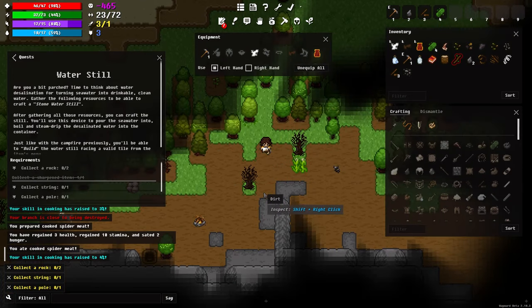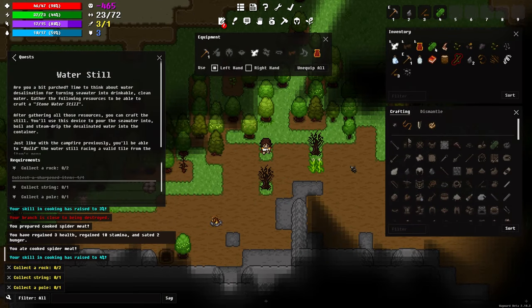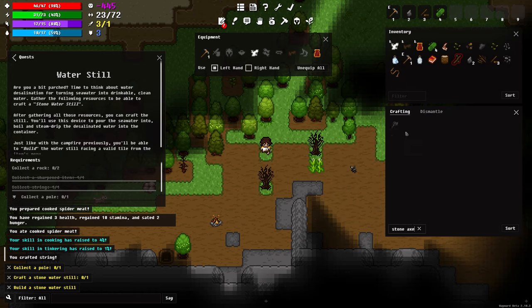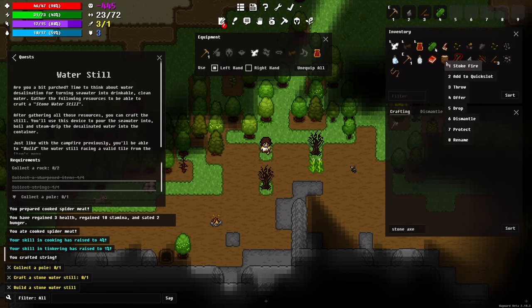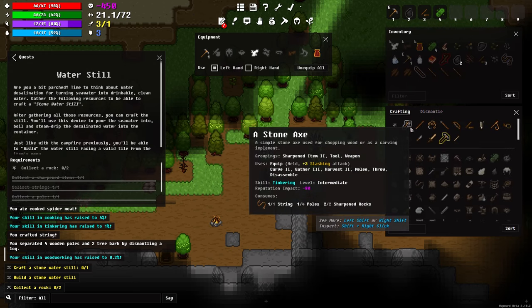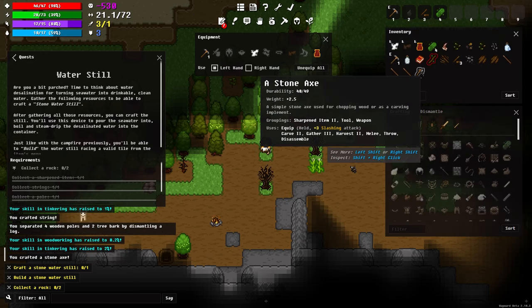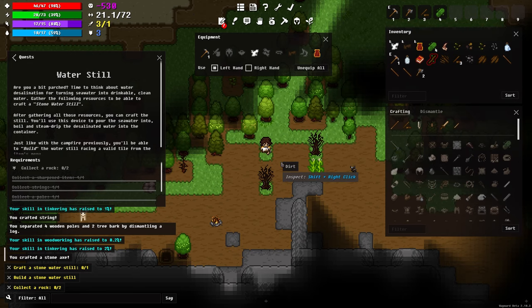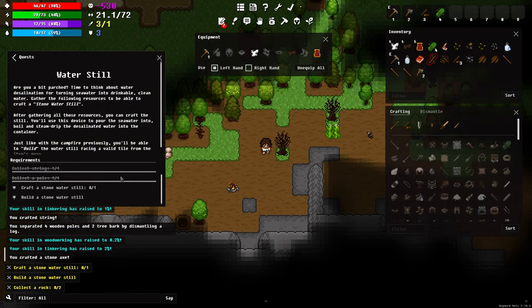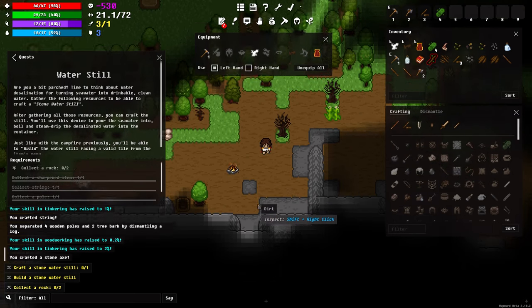Actually before I do that I'm going to make an axe and deviate a little bit. I'm making some string — the axe also needed a pole, so I can dismantle the log by right-clicking or going into the dismantle menu — either way works, and that gave me a bunch of poles. I'm going to go ahead and create this axe because it's better for chopping down trees, even though I don't need it right now.